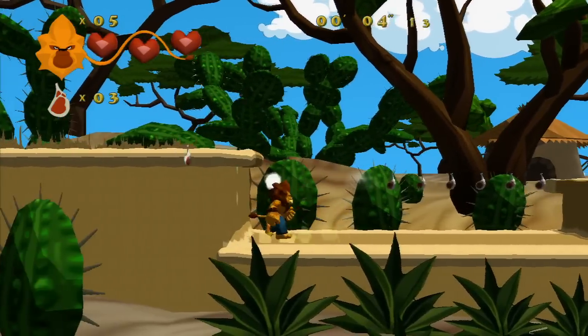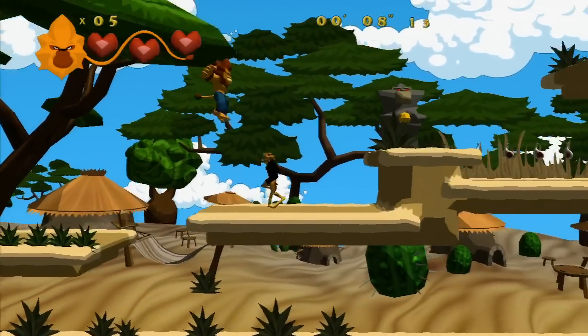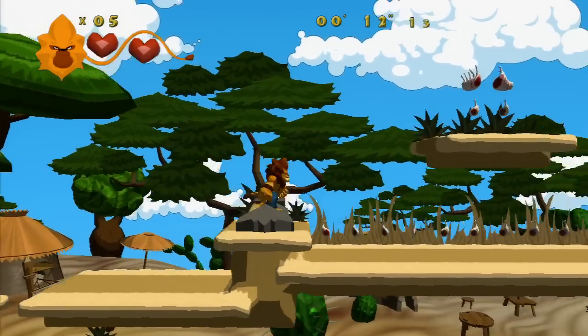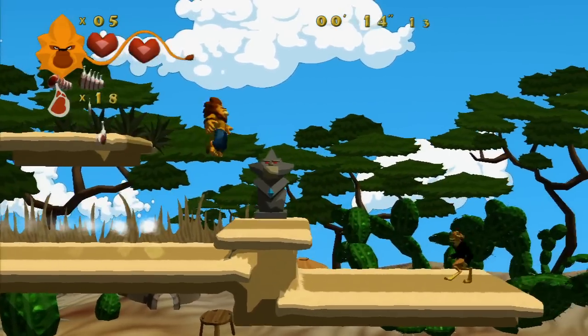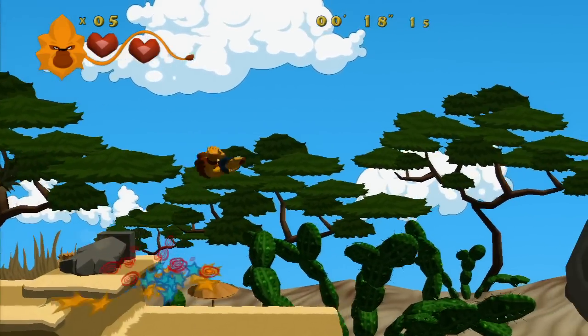Here's Mambo — it's a side-scrolling platformer. The graphics have a nice cel-shaded look; everything's pretty bright and colorful. We fight by stomping on enemies or slashing with our lion's claws.